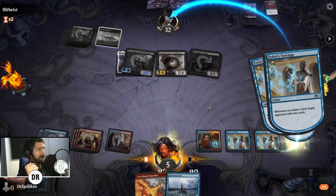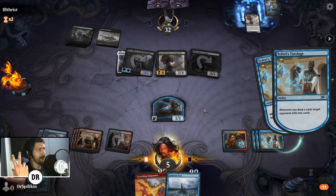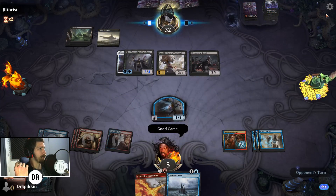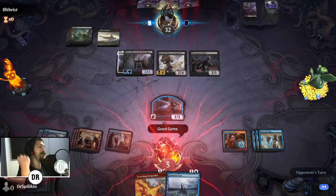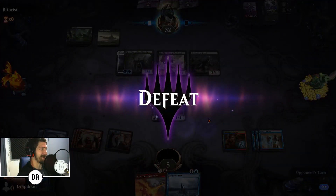We were so close — the 1/1 would have blocked the Silver Smoke Ghoul, so if we'd had two mana or any other way to draw that didn't cost six mana, we would have been fine. They got us in the end.